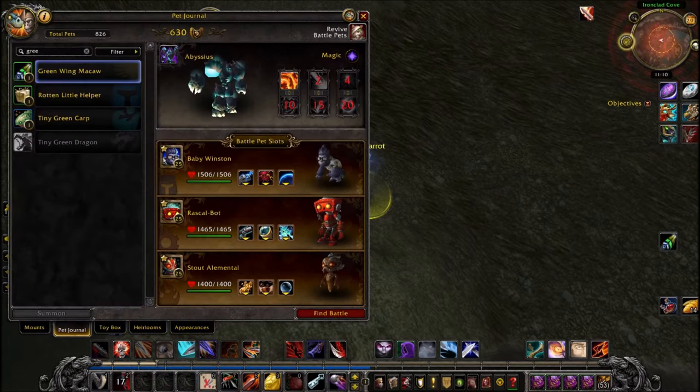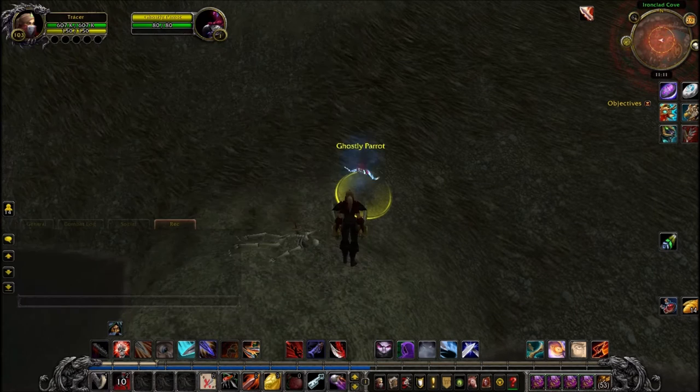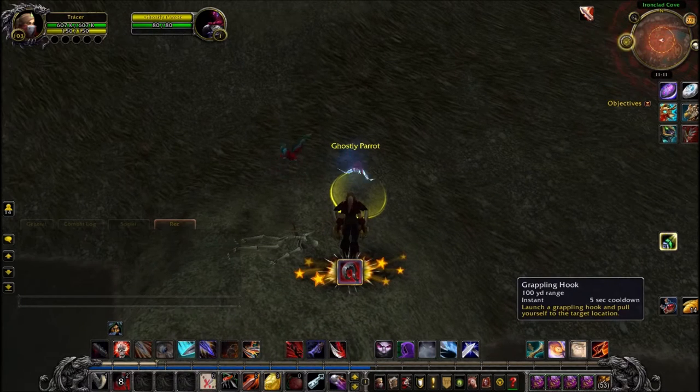When you've found the Ghostly Parrot, use a pet called Greenwing McCaw, which drops from the mobs in Deadmines if you're lucky enough to get it, or you can buy one before entering the dungeon.